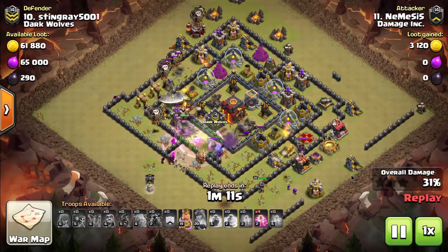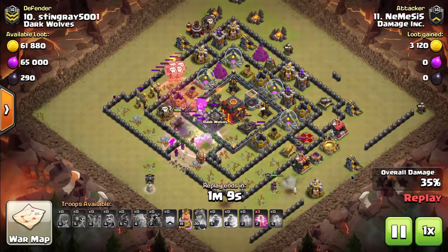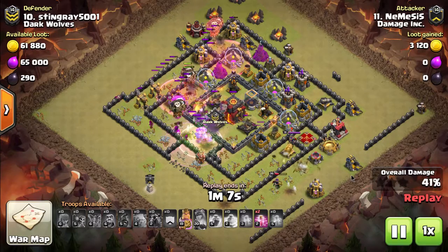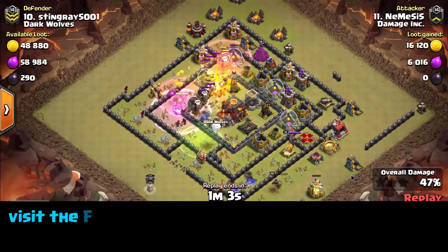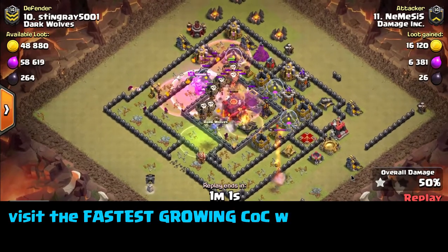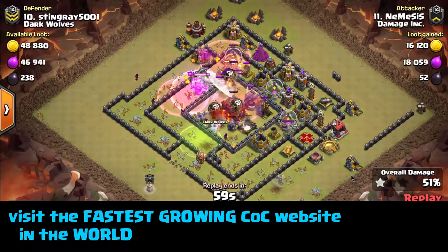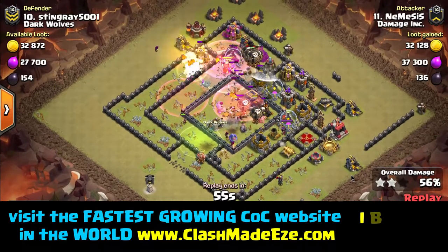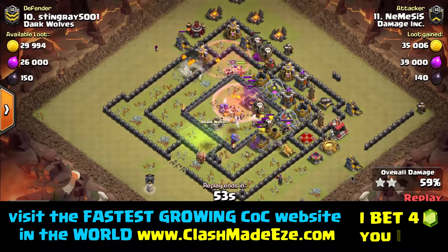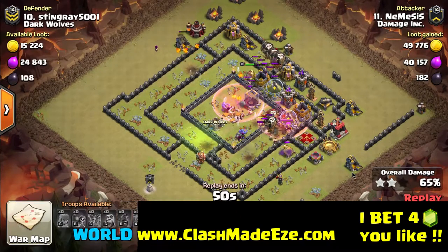You want to do it just like he does. Starts off with two golems. The first thing you have to do is pull the clan castle troops. Dedicate a couple balloons, dedicate some hog riders — dedicate five of them if you have to, dedicate five of them and a spell if you have to. Get those troops into the trigger zone and get the clan castle troops out.